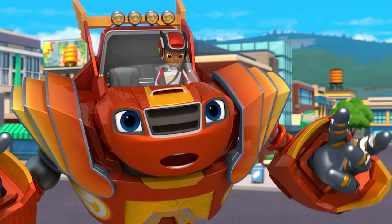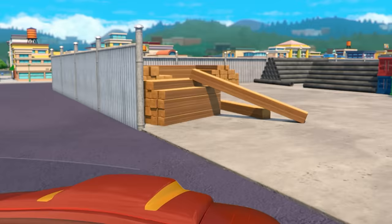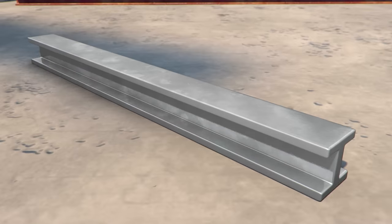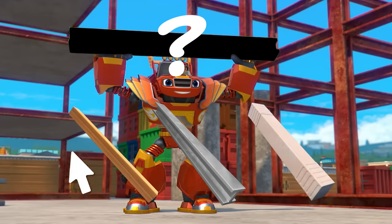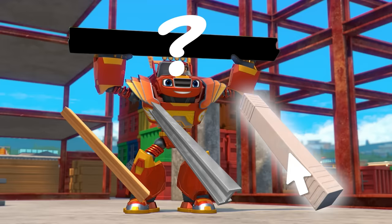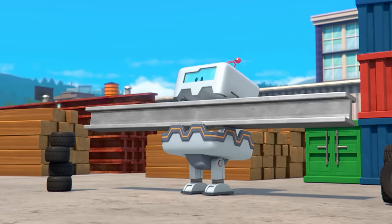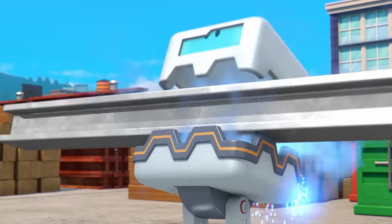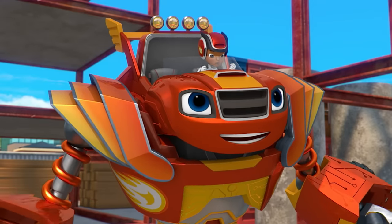There's only one way to stop a powerful chomping robot — feed it something it can't chomp. That piece of wood looks pretty tough. Check out this piece of metal. What about that piece of concrete? Which piece is strong enough to help Blaze stop the chomping robot? Is it the wooden piece, the metal piece, or the concrete piece? You're right! The metal piece is the strongest! Way to go, Robot Blaze!